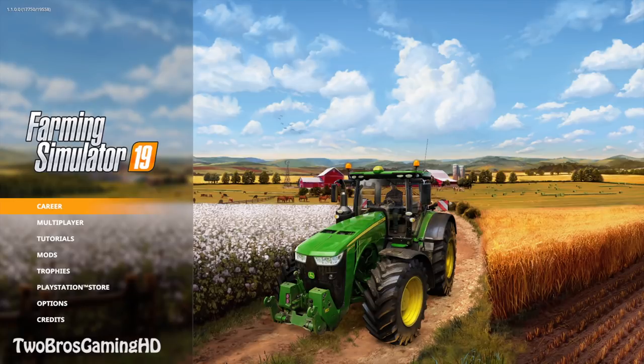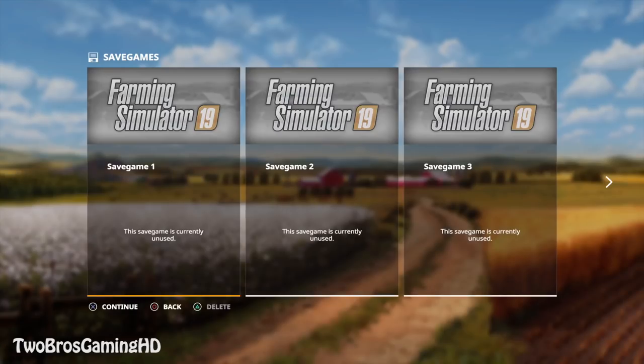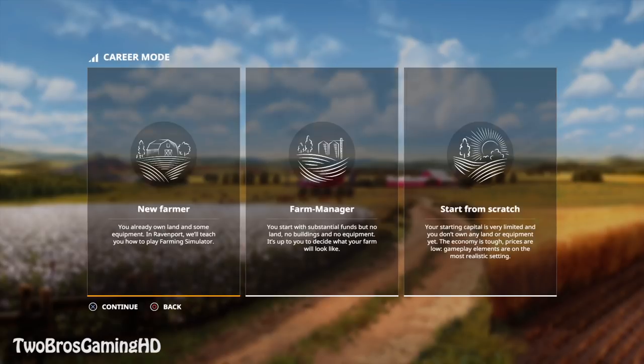This is the startup screen right here. We got the John Deere 8400R right there, and we got the barn and the farm in the background - horses, cows, whatever. So this is like from scratch. I'm going to go ahead and start out with career mode right here. I've never played the game before, just seen some videos on YouTube of other players who already got it.